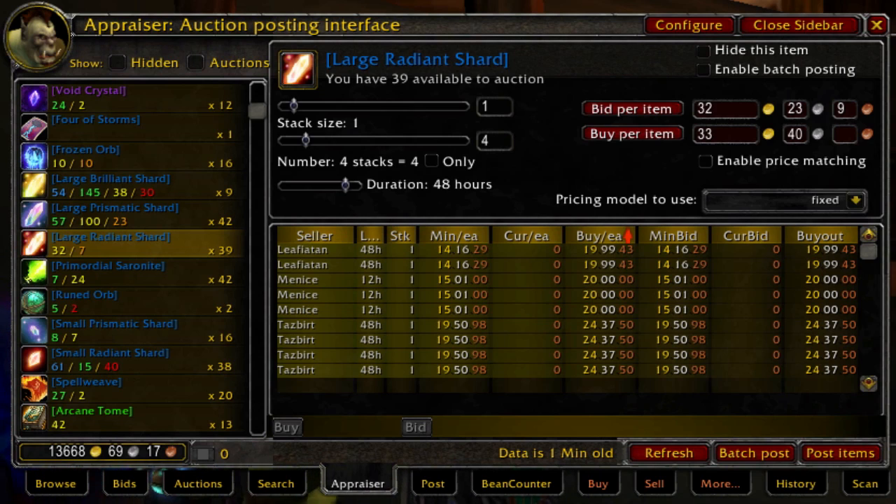The thing that leads to the low supply — the other part of the supply and demand equation that leads to good pricing and profit opportunity — is that these are disenchanted from greens and blues in an item level range where there just isn't a lot of stuff being dropped or gotten as drops in instances. It's around item level 42 to 45, somewhere in there, that yields a Large Radiant Shard.